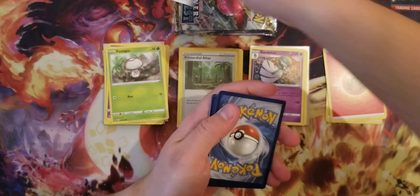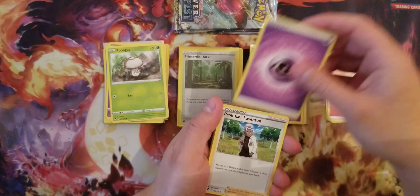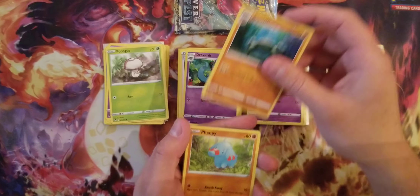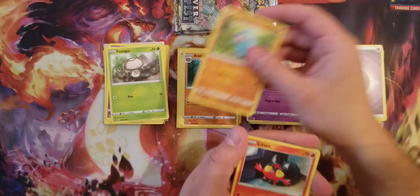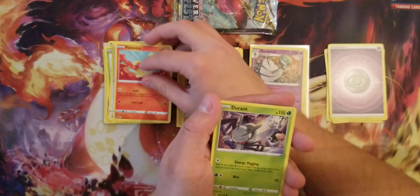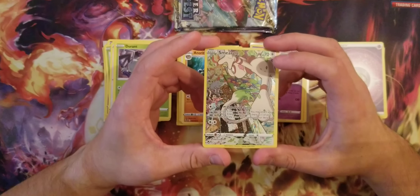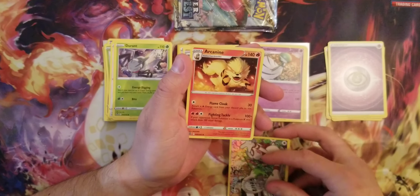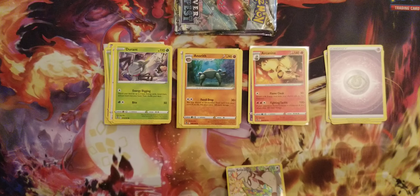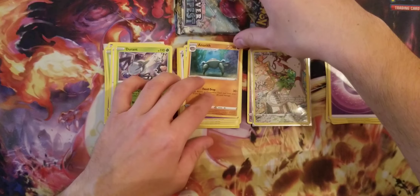Promo code for the online games, one, two, three, four. Starting with the psychic energy — Professor Laventon, Draklo, Anerit, Fomantis, Litten, Rufflet, Fennekin, Durant. Beautiful full art of Smeargle and a pretty beautiful artwork of Arcanine, nice! I'm gonna be putting a sleeve for Smeargle right here, there you go. Next one.